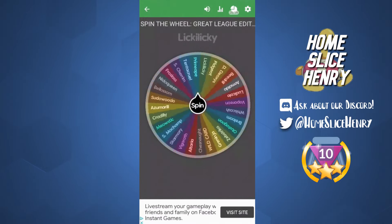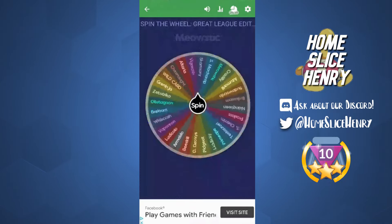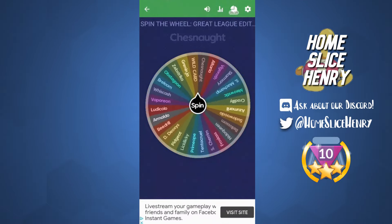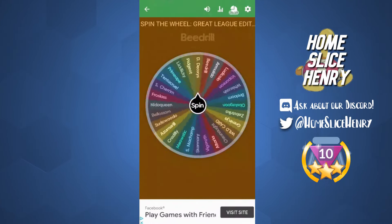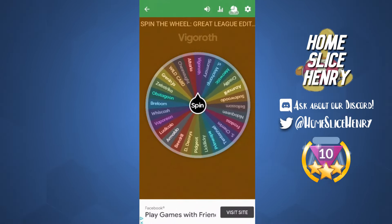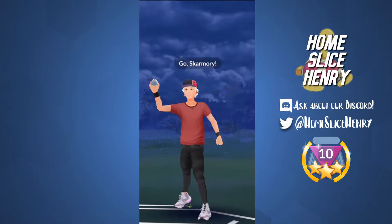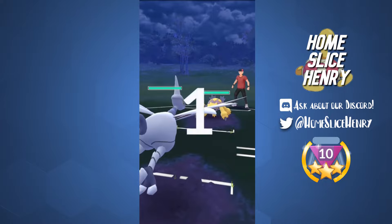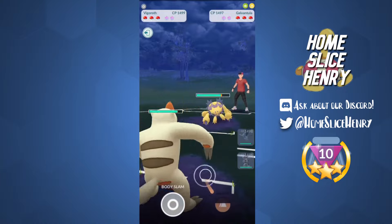Hopping into the first wheel spin here. As you can see, we have quite a few different names on there. We get Skarmory — that is a really, really strong lead, and a Pokemon I already have built. Second wheel spin, we get Wild Card, which basically allows me to pick any Great League Pokemon I desire, and we get Vigoroth. So we're in a really good spot. For my Wild Card Pokemon I choose Obstagoon, so I can run a Skarmory, Obstagoon, Vigoroth team with the goal being to bait out the fighter.